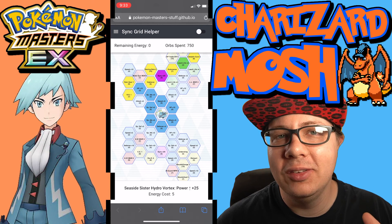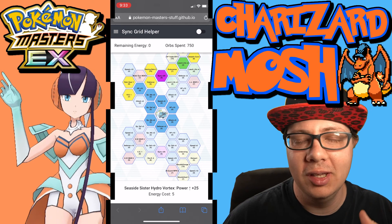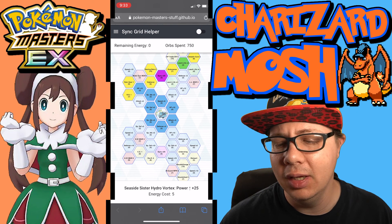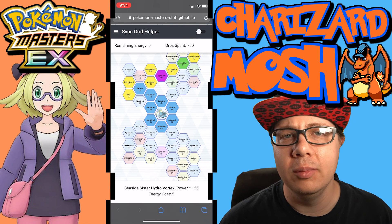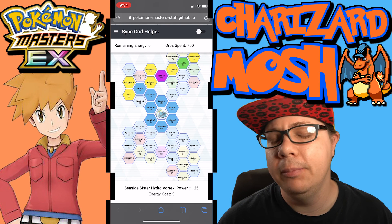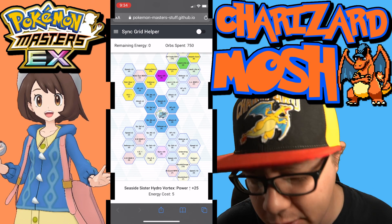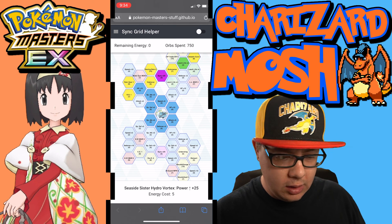Let me know what you guys think about Lana and Araquanid — what teams are you going to use them for? Anything inventive? Cygnature Grimsley just makes the most sense, along with rain dance sync pairs. You'd want Lana and Araquanid in the number one slot, the rain dance Pokemon in slot two, and Grimsley in slot three. Make sure to hit that like button and subscribe if you haven't already so you never miss out on daily Pokemon Masters EX content.